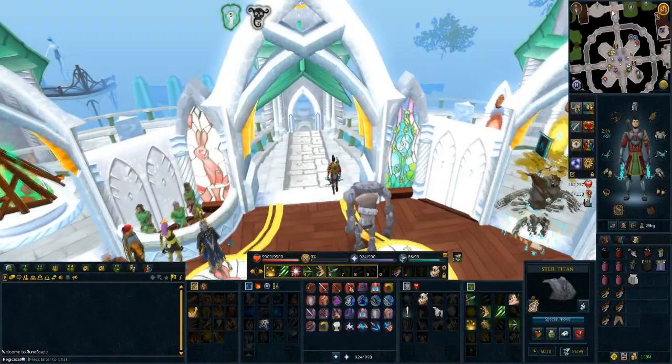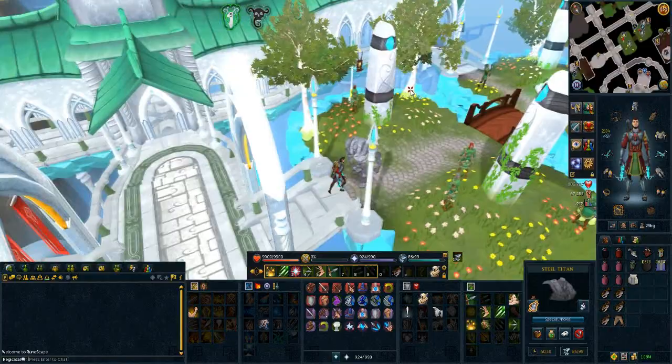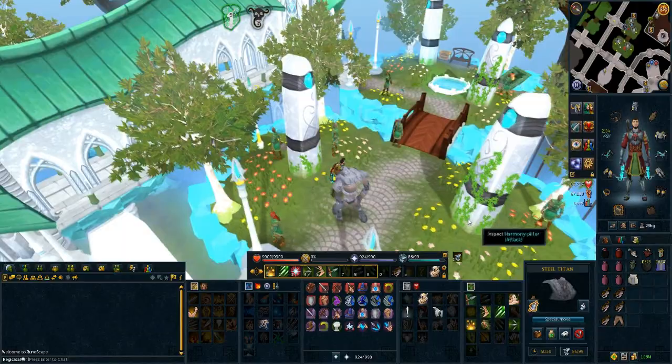Hey everyone and welcome to Eat Sleepscape Discuss. Today I wanted to talk about the completion cape requirement for the title of the Mail Year, which is the Harmony Pillar or 200 Moss comp requirement. With the release of Elf City there's been a lot of completion cape requirements, which is surprising because usually with new updates we see trim completion cape requirements, but recently we've seen a lot of completion cape requirements, so this is a nice change.